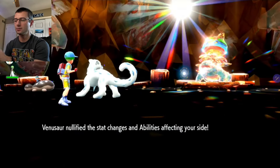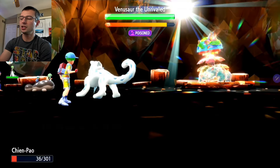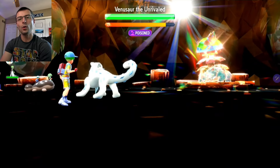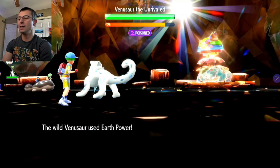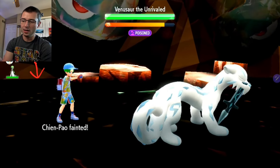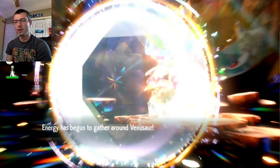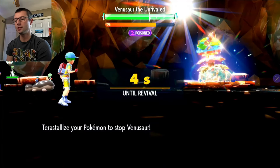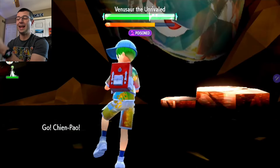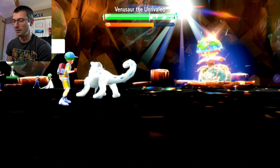There goes the stat clear, which happens early — around 85% on the timer. I'm actually going before Venusaur because Chien-Pao has incredible speed and is extremely fast. I'm going first because the NPC — Quaxly or Klawf, whatever his name is — has probably used Mud Shot, dropping Venusaur's Speed stat. Chien-Pao's great speed combined with that lets me go first even though Venusaur's speed is doubled by the sun.